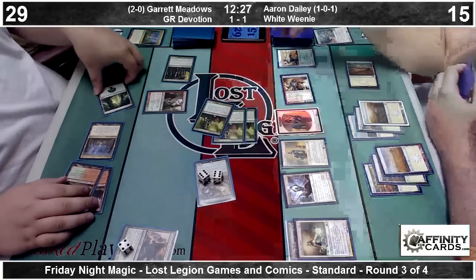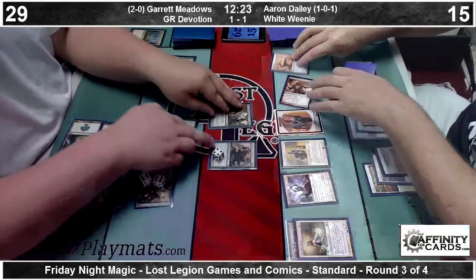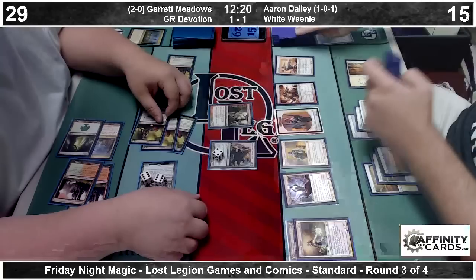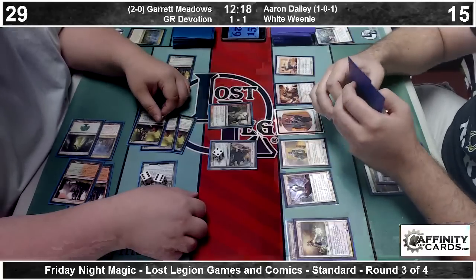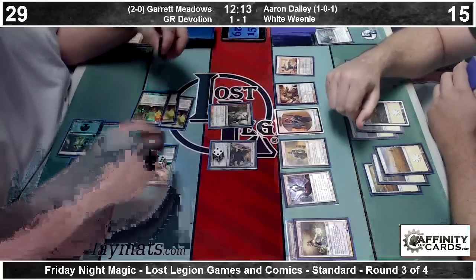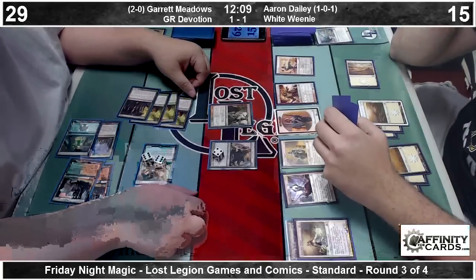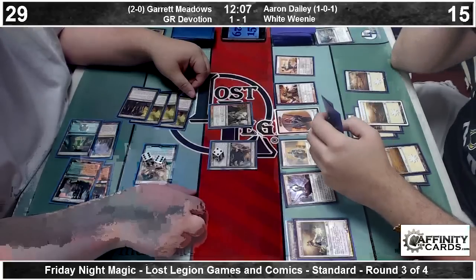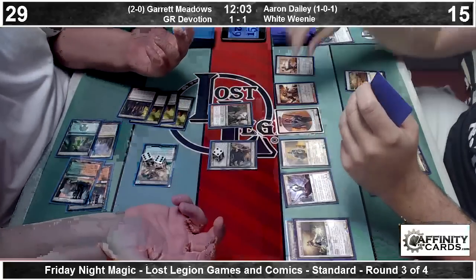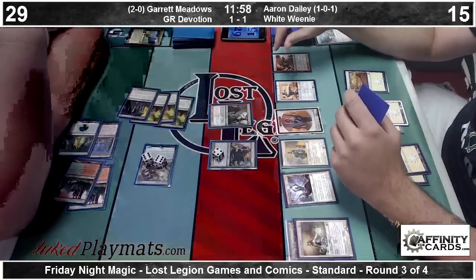Let's see if Aaron remembers those creatures have pro-green — they do in fact. Garrett's just forgetting how protection works, but it's not likely a mistake that's going to cost him too much here. He is down to thirty-nine, but at best, even with Battalion, that's thirteen damage here with another Brave the Elements — so even two full all-out attacks is not good enough.